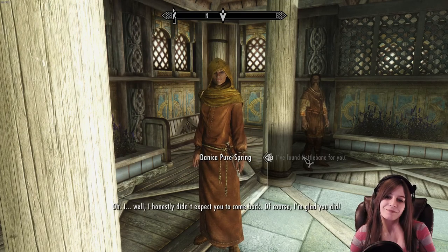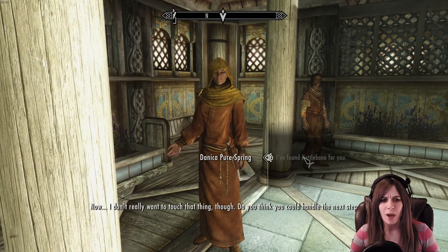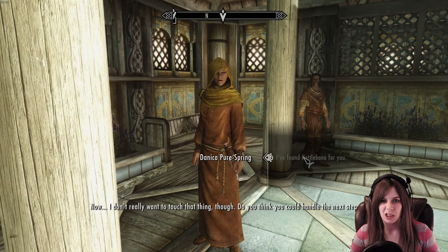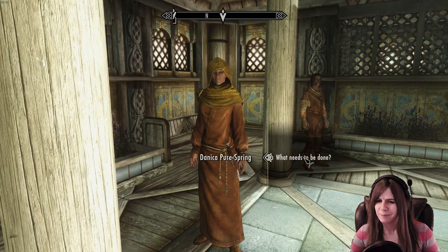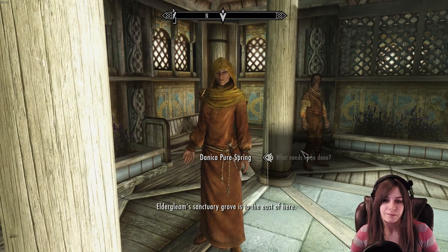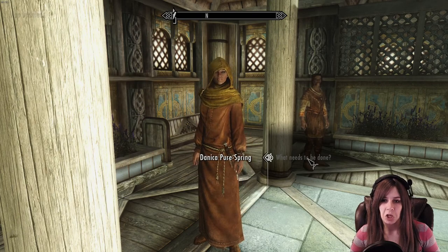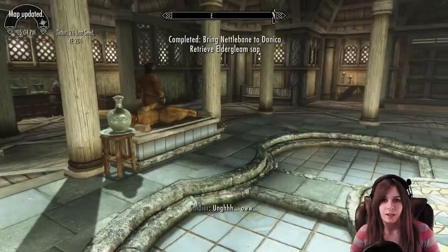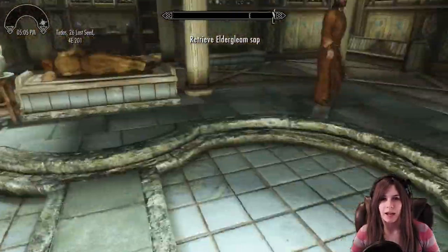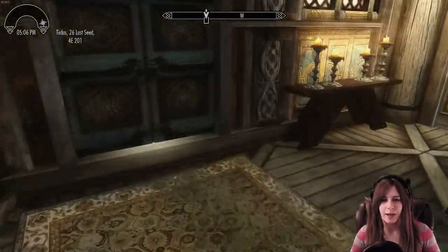I honestly didn't expect you to come back. Of course, I'm glad you did. Now, I don't really want to touch that thing, though. Do you think you could handle the next steps? What needs to be done? Elder Gleam Sanctuary Grove is to the east of here. You can use the Nettlebane to retrieve some of its sap. So I have to retrieve sap, and it's to the east. We can try that out and see how it goes.